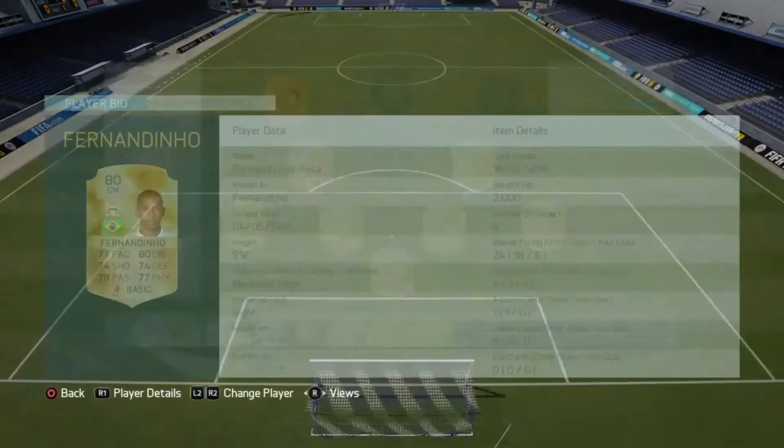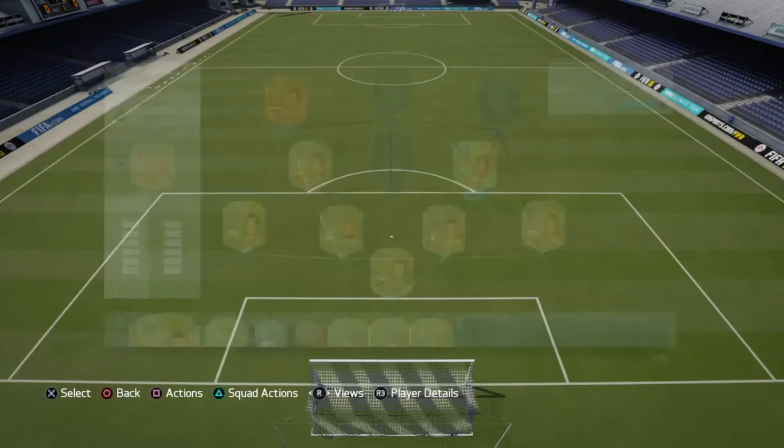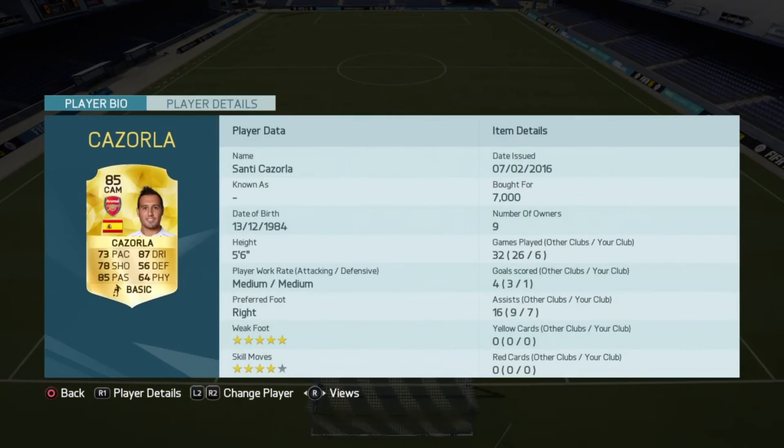Right centre mid was Fernandinho: 77 pace, 80 dribble, 74 shooting, 74 defending, 78 passing, 77 physical — one goal in six games, four-star weak foot, three-star skill moves. He played really well for me, his shot was on point and his passing was really nice. We also have the assist king himself Santi Cazorla — in six games he scored one goal and seven assists. He's like the Mesut Ozil of real life: 73 pace, 87 dribble, 78 shooting, 85 passing. Really really good card, cost me 7,000 coins — very much worth it.